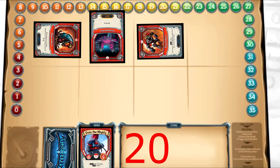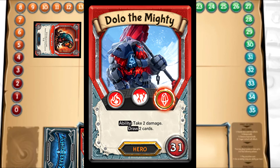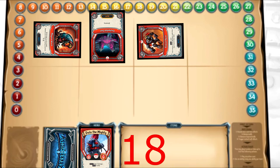Now our turn can begin proper. We have 2 actions to work with, and for every action we don't take, we'll get to draw 1 card at the end of our turn. We decide to activate Flame Chain Warrior to deal 4 damage to our opponent and rotate one of their buffs. As our second action, we decide to use our hero's ability to take 2 damage and draw 2 cards. Luckily we gained 3 life earlier, so taking that 2 damage is not a big deal. Now that we have taken 2 actions, our turn is over, and we cannot draw any cards from our deck because we chose to take both of our actions.